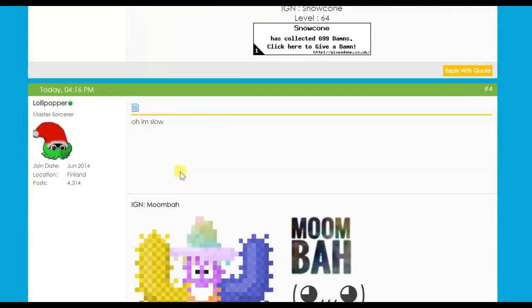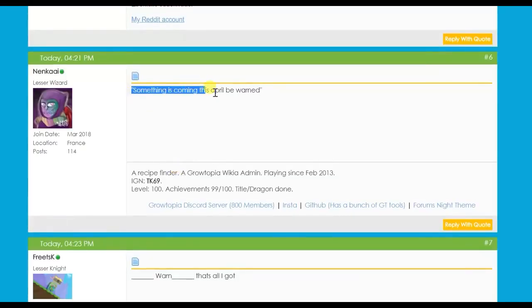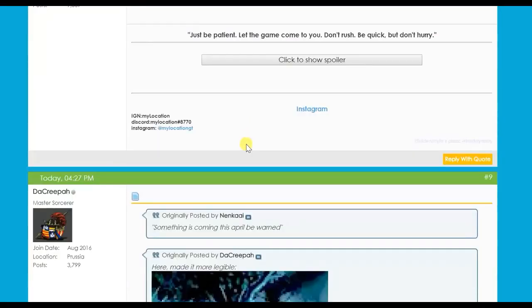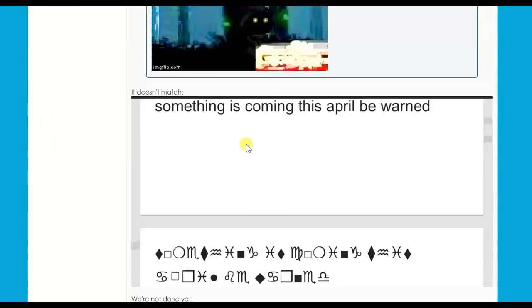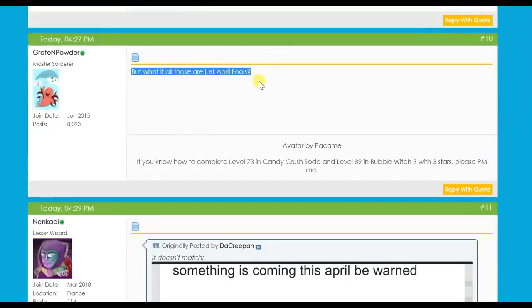They used Wingdings to translate it, and as you can see down here, the code says 'something is coming in April, be warned.' I'm not sure what that means exactly, but it could really mean anything. Here's the code on that website.